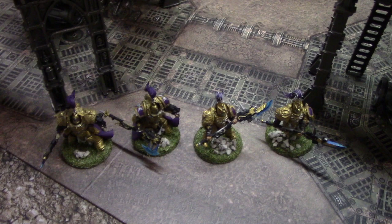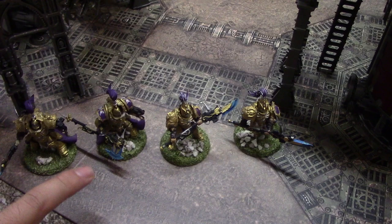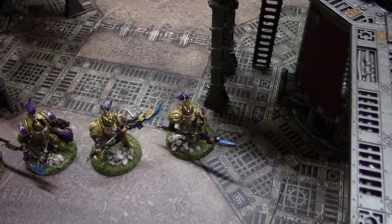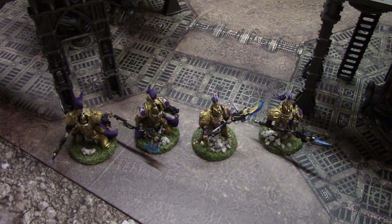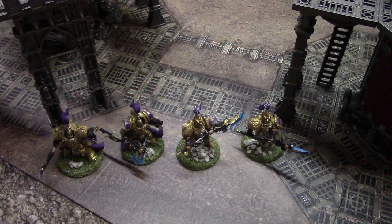We have Adeptus Custodes. Our leader is an Allarus Custodian, then another Allarus Custodian Terminator who is the combat specialist. The Custodian Guard next to him is the zealot specialist, and the last one is a sniper specialist. That makes up 200 points. I decided not to take a commander because command armies are just amazing on their own.